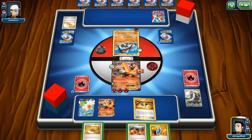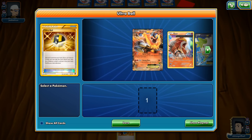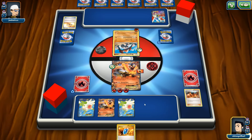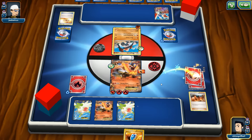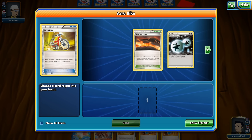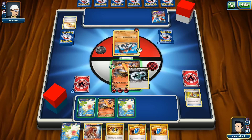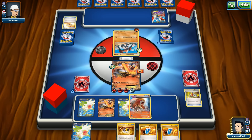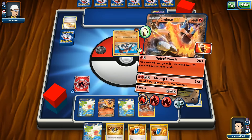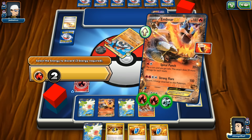We must get an energy — we get a Double Colorless Energy which I'll play. Emboar is just insanely strong right now. We play Entei on the bench and go with Strong Flare, discarding two energies. We'll get the Burning Energy right back, setting up another Strong Flare next turn for a knockout on the Skarmory since it's fire weak.